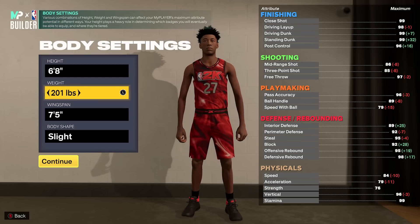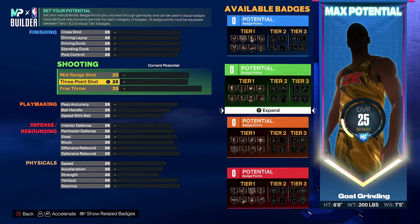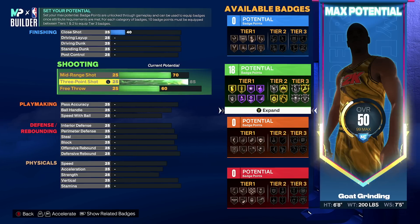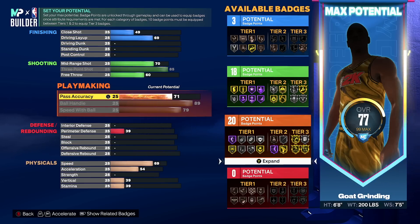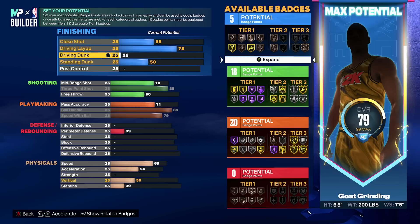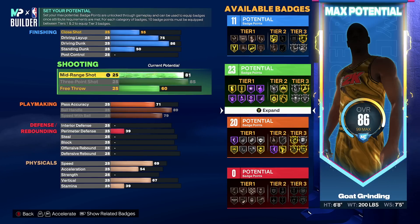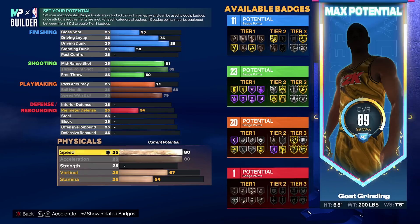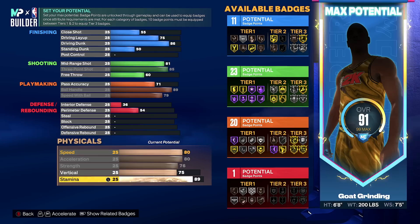For this variation you're going to be 6'8. The weight is going to be 200 pounds and your wingspan is going to be an insane 7'5. Going through this quickly: you're going to upgrade your three-point to max, max out your ball handling, max out your speed with ball, and make your pass accuracy 71 for 20 playmaking badges. You're going to go to driving dunk and make it an 86 rating, make your mid-range an 81, speed at 80, max out your acceleration, max out your strength, make your vertical 75 for contact dunks, and stamina 90.